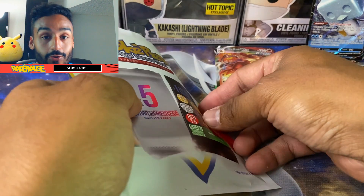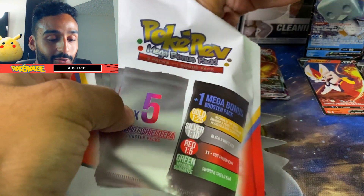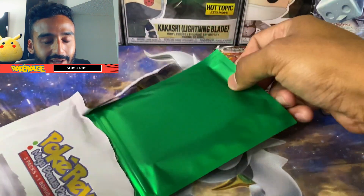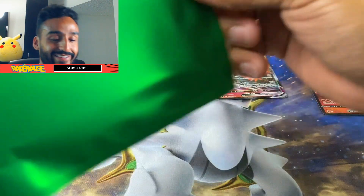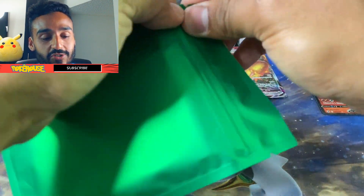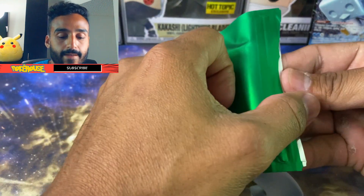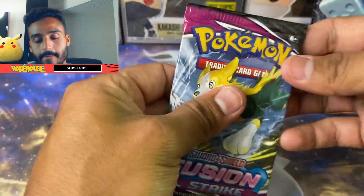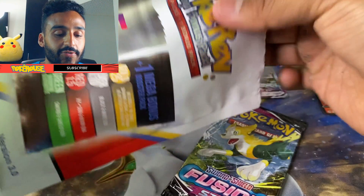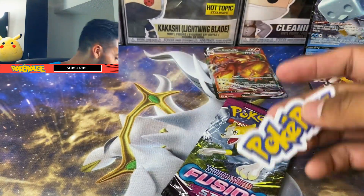Moment of Truth — I actually didn't peek this time. We got... Green again. Okay, beggars can't be choosers. Let's see what comes inside this one. We got Fusion Strike again. Almost forgot — should be another sticker, and there it is. A PokéRev sticker. Make sure you guys check out his videos if you haven't already.